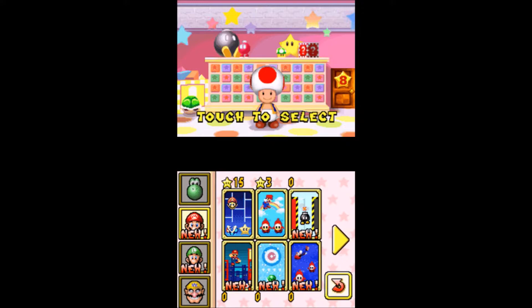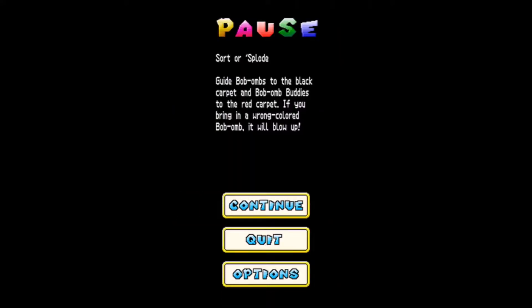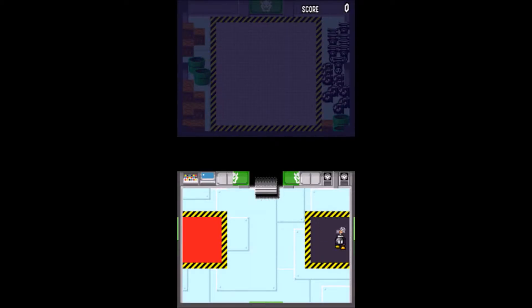Here's one that me and my brother's absolutely love to compete in for high scores - Sorter Splode. Guide the Bob-ombs to the black carpet and the Bob-omb buddies to the red carpet. If you bring the wrong color of bomb it will blow up. Basically sort them to the right side, and keep note - if you put one on the wrong side you lose all of them on that side. So make sure you do not put them in the wrong spot. This is a nice quick reaction time game where you just gotta see how quickly you can get them all in there.